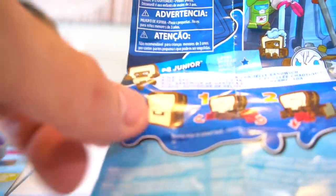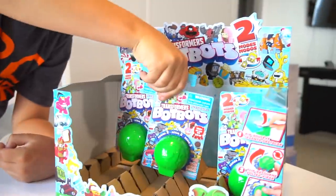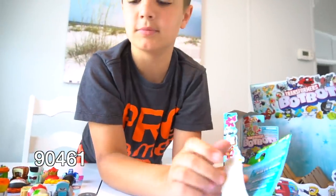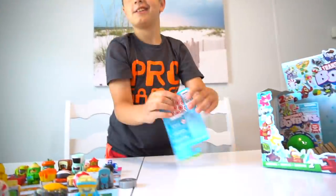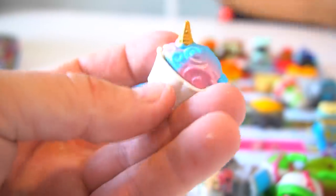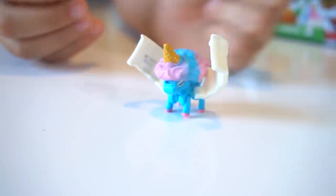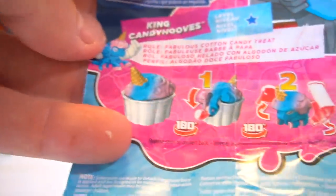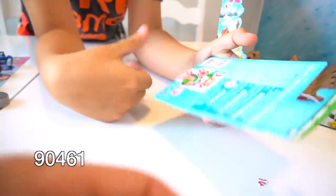PB Jr is a messy peanut butter and jelly sandwich, one-star. Three more to go! Number 90461 — we were hoping to get Holy Moldy, but it's King Candy Hooves from Sugar Shocks! It's the unicorn ice cream cone. Here's what it looks like — King Candy Hooves. Here's his instruction sheet.